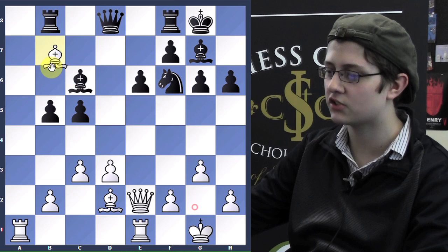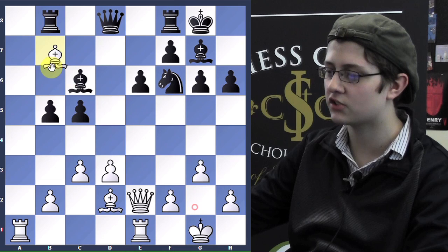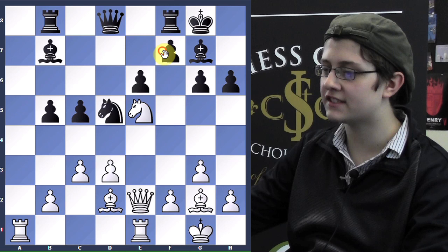Well, it's a bit better because I have two bishops. And if he plays f6 with the idea of e5, he can't play f6 here because g6 is hanging. But just a nice idea would be Nc6, Bc6, Qe6, and it's a fork.